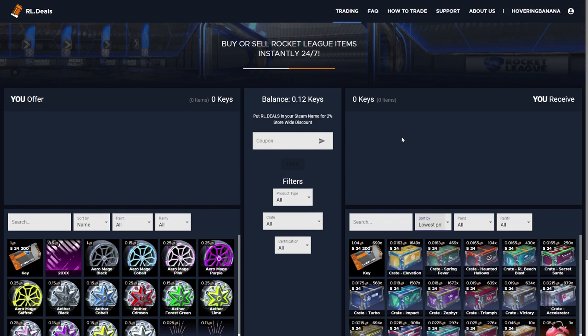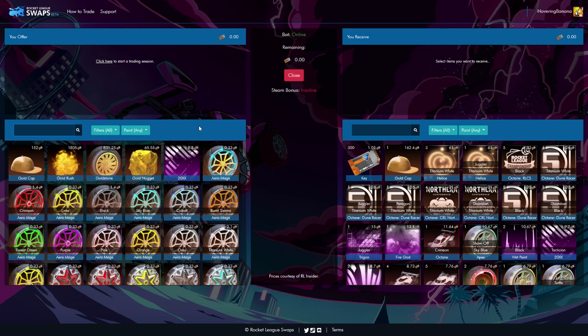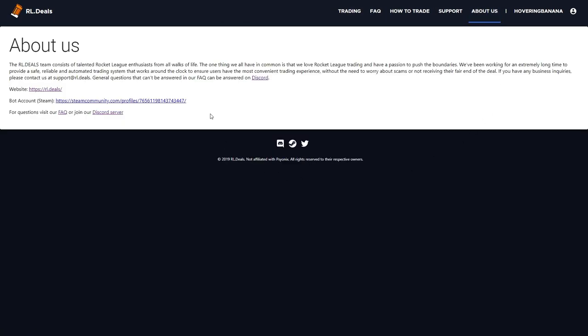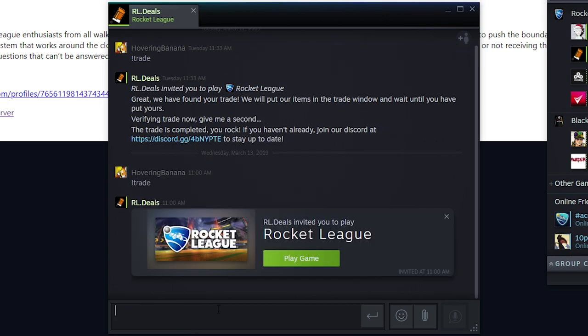Another nice feature is the rarity filter — you can sort by black market, common, exotic — it's very handy but it's a feature that is missing from RLSwaps. However, in terms of functionality what I think RLSwaps does much better is inviting the bot to trade. On RLSwaps you simply have to just click one button and you don't even have to sign into Steam anymore, whereas on RL.Deals you first have to set up the trade, then add the bot. Finding out where to add the bot is not the easiest process. From there you have to send the bot a message saying exclamation mark trade, the bot will send you an invite, you have to accept that, and then you can finally do the deal.